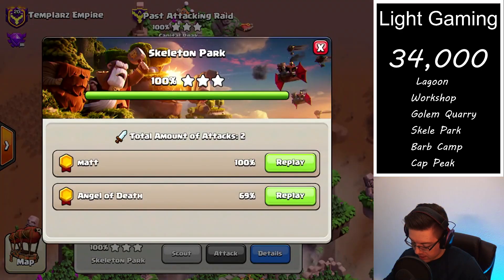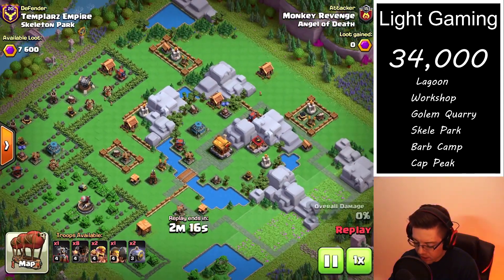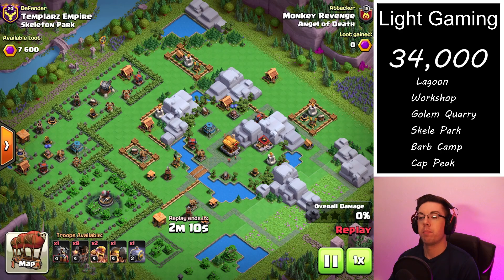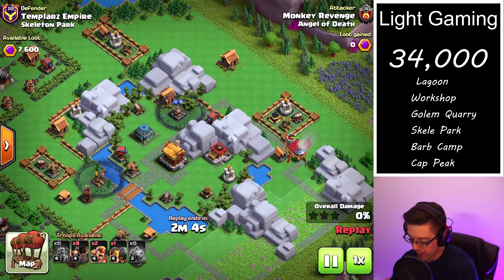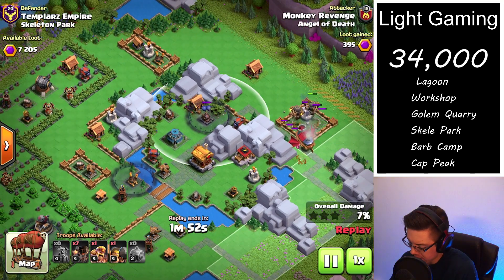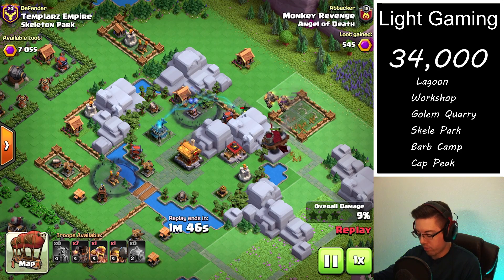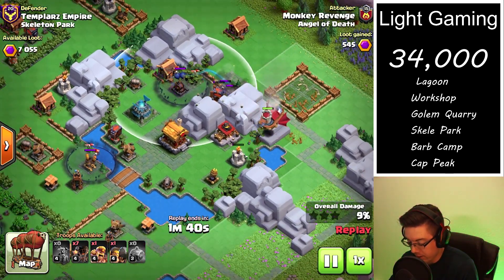Now we're going to take a look at the first hit on a skeleton park — a very unique layout. I actually thought I might be able to one-shot it based on the positioning of the defenses. I like to use the flying fortress and the rocket balloons with the graveyards for the skeleton park. The flying fortress does a great job soaking up damage from the minion huts, and a lot of times the graveyards or the drop ship from the flying fortress will tank for a lot of the other air-targeting defenses.